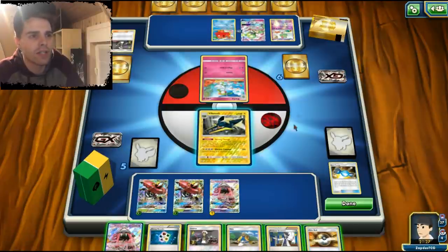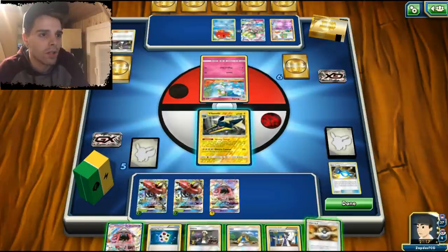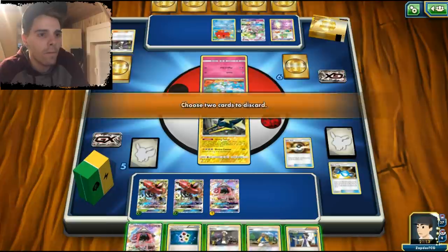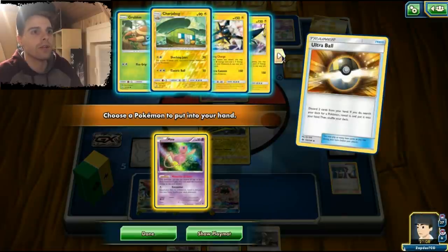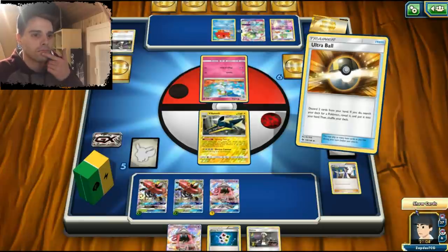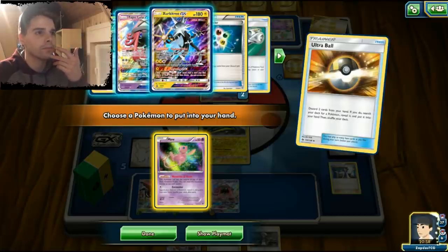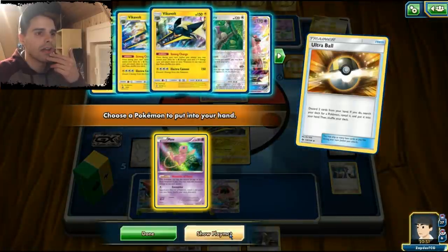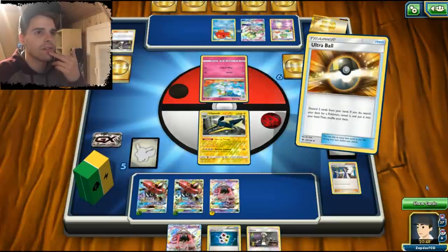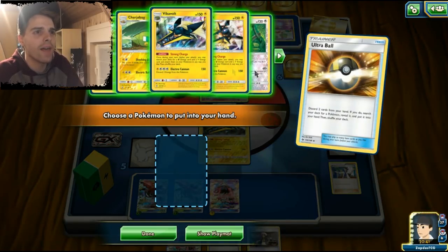Are we targeting the Ralts or the Octillery? First things first, I'm gonna discard Hala and Sycamore. We also have Mew at our disposal — that way he only gets one prize card. We don't have any energies. If we had gotten an energy, Zeraora would be an ideal stall Pokemon. Oranguru is a nice option here. Mew could Energy Drive — could KO the Ralts which is weak to Psychic. But I want to get rid of that Octillery to end him in the late game.